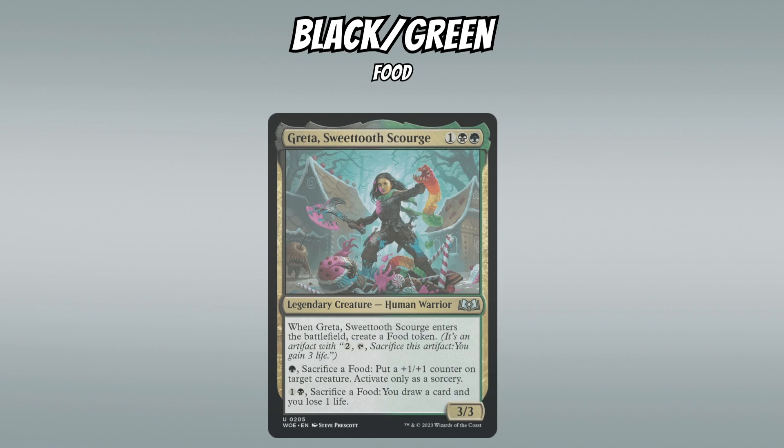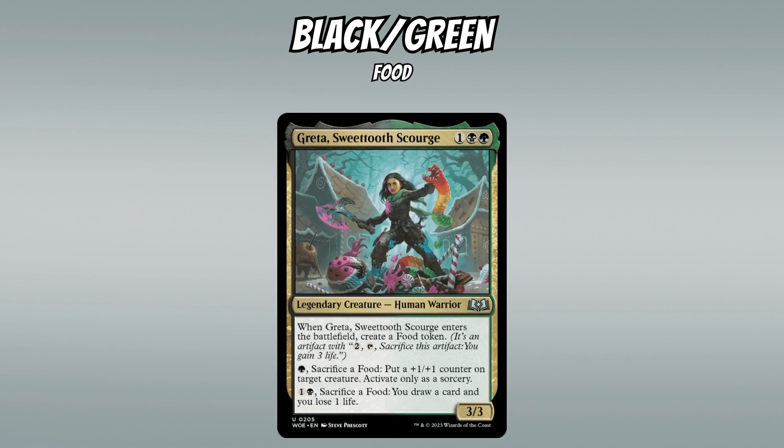Next up is Black-Green, which — as on original Eldraine — cares about food. We just saw an aggressive food archetype in Lord of the Rings with Green-White, but this one seems more value-oriented. Our signpost is Greta, Sweet-Tooth Scourge, a 3-mana 3/3 that comes with a food token. You can pay green to sacrifice a food and put a counter on a creature, or pay one black mana to sacrifice a food and draw a card while losing 1 life — mana-intensive but powerful value.